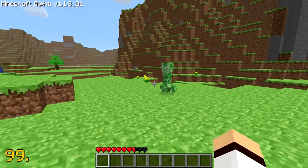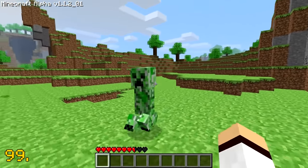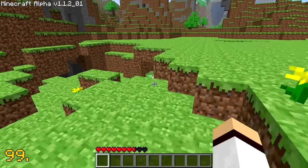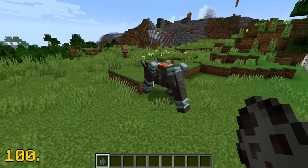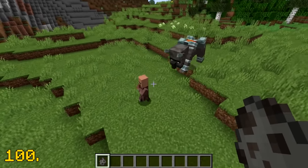The reason why creepers are their bright green colour is because Minecraft creator Notch wanted them to blend in and be camouflaged with Minecraft's old world terrain, which at the time was a bright green colour. And finally on our list, the Ravager uses the same sounds as a villager, but they're more low and grumpy.